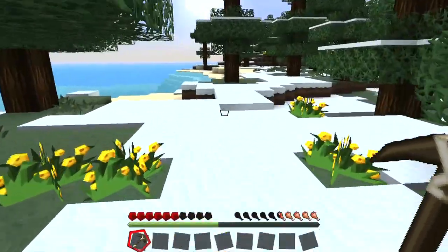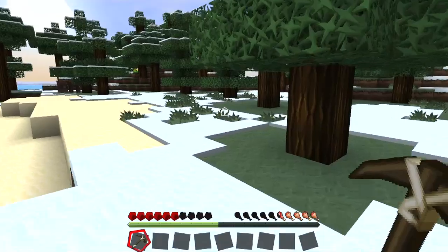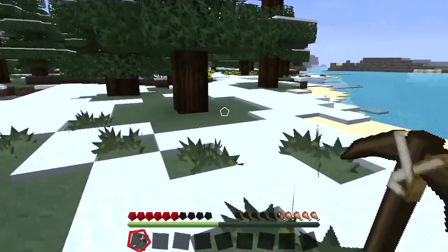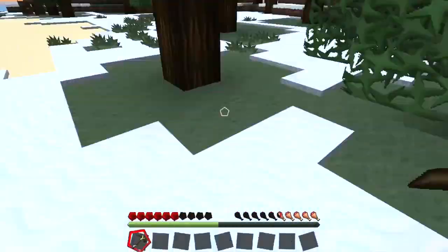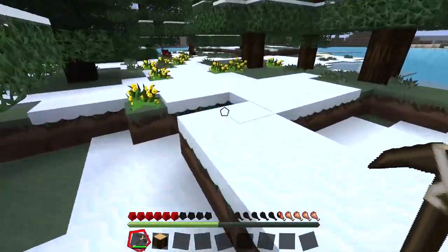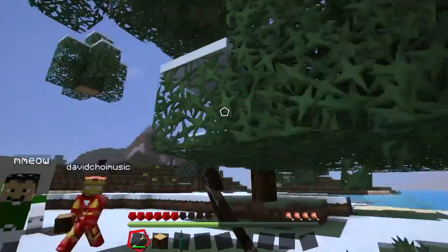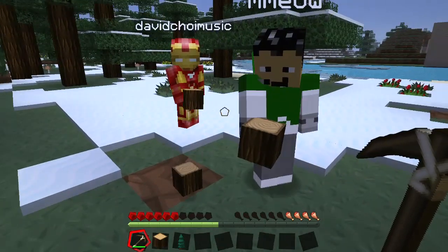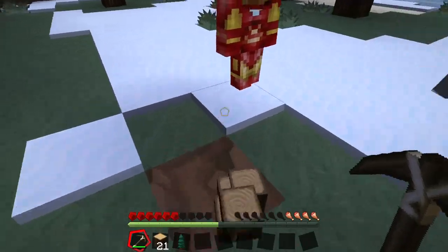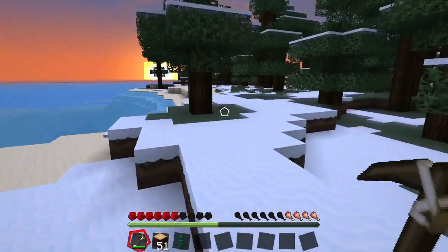I have almost no health or food left. You just can't sprint. I have three hearts left. The sun is setting, which means monsters will come out. Give me all the wood you guys collected so we can start building a house. Take the wood — that's a lot of wood! I think we shall build our house here.